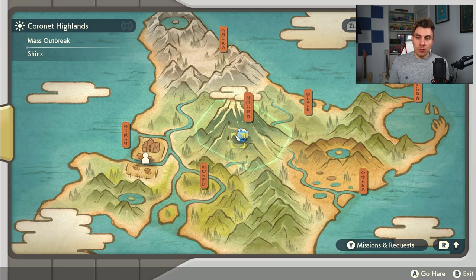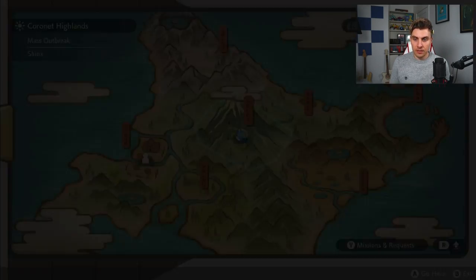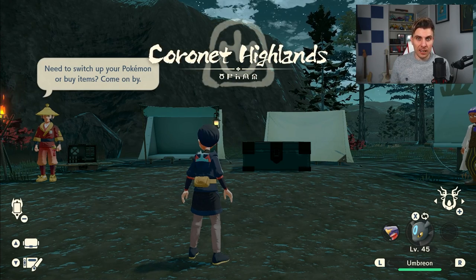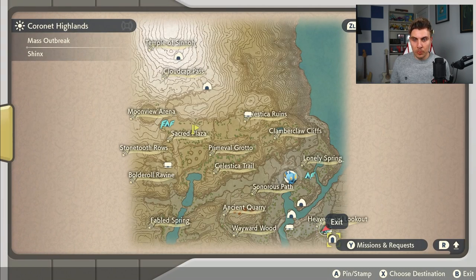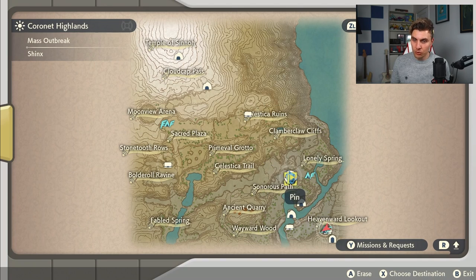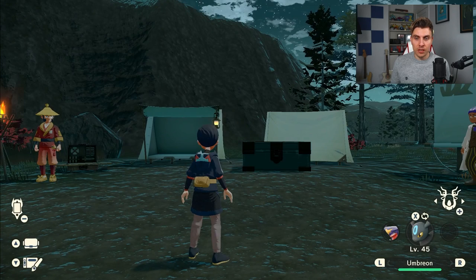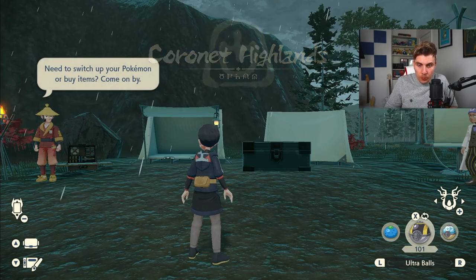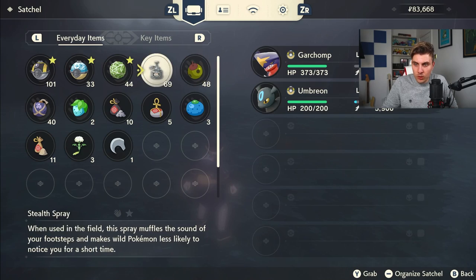Every time you leave Jubilife Village and come into a mass outbreak, every single Pokémon in that outbreak is determined on the trip from Jubilife to the area — Coronet Highlands or whichever area your mass outbreak is in. So the first thing I'd always suggest: drop a pin exactly where the outbreak is so you know exactly where you're going. Then drop a save.